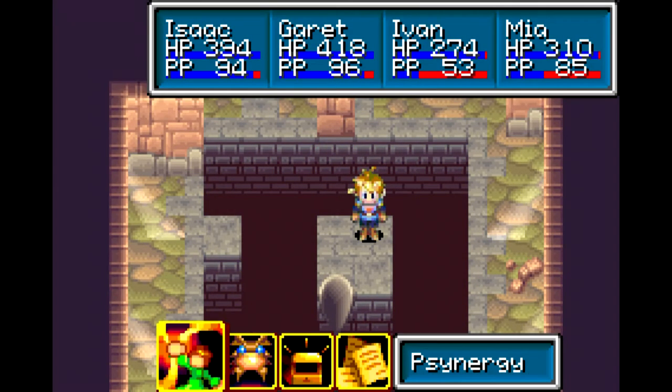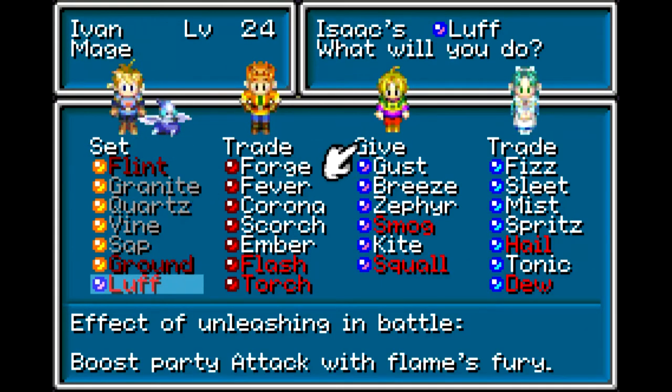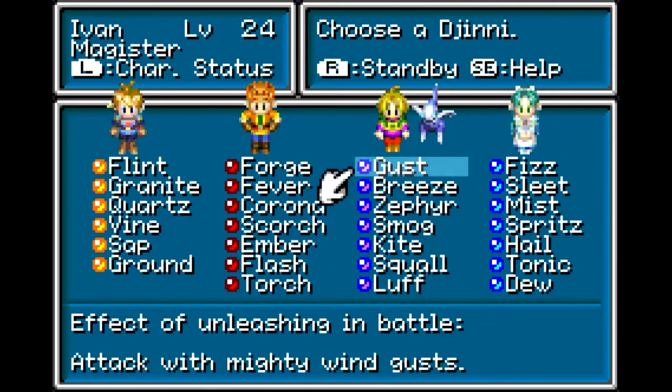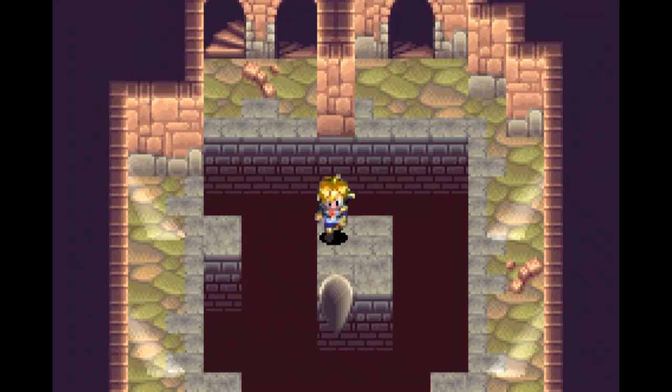Luff! Luff is a cool guy, he doesn't afraid of anything. Silpho Synergy. Okay, for a final Jupiter jinnie, this guy is kind of sad. He just binds. It's kind of unfortunate because it's not good.